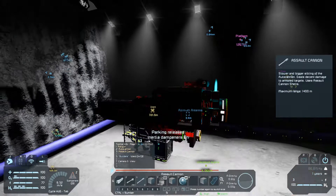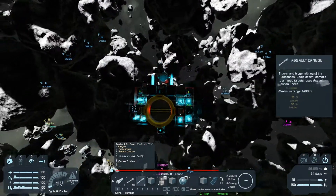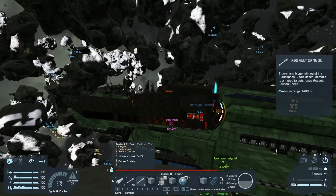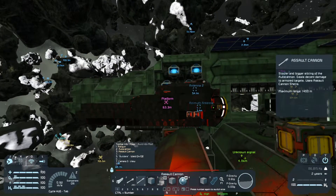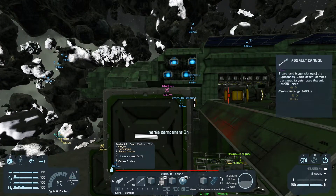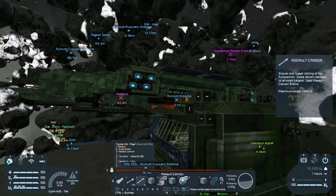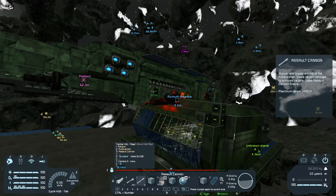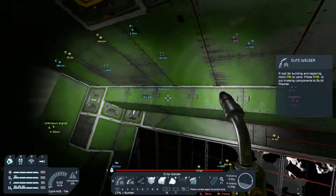Power up — disengage dampeners on so it'll crash into something. This isn't gonna work, I'll break something. Holy cow, it worked! I totally expected to break stuff.